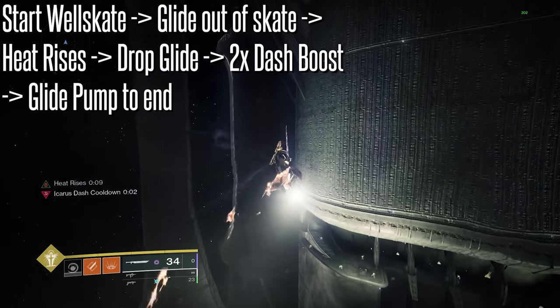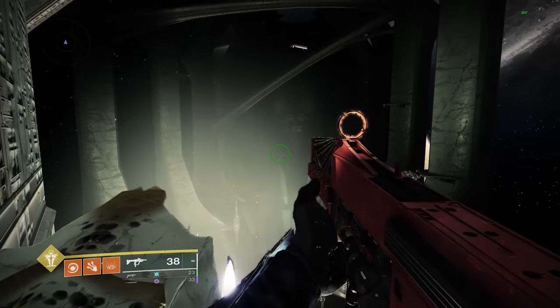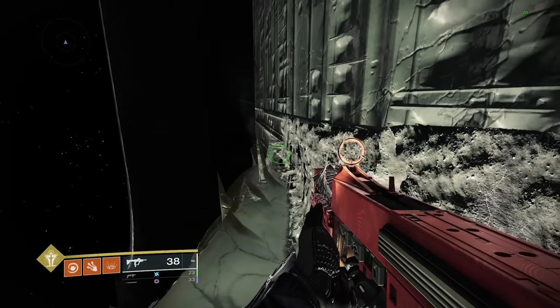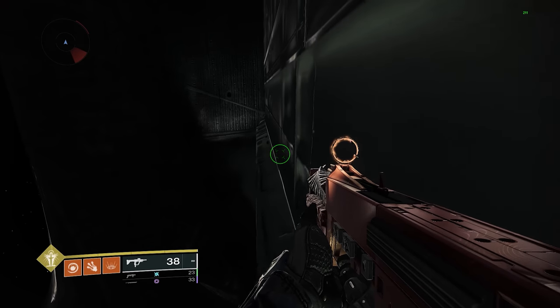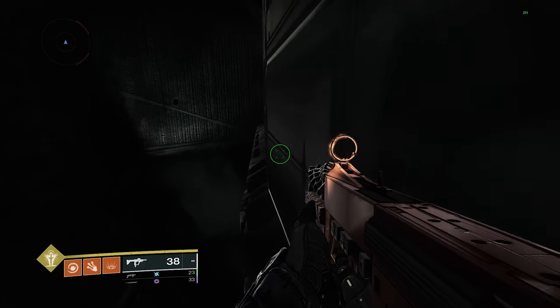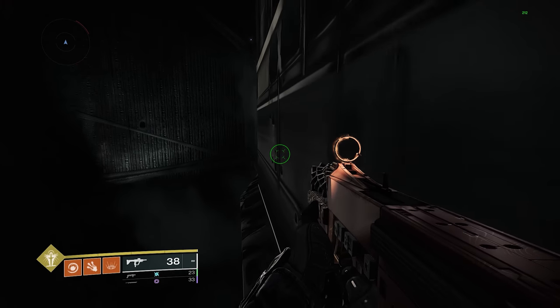Drop your Glide and pump your Glide — that's just tapping it like this. You wanna spend less time in your active Glide than you do free-falling. This is because you'll lose a lot of momentum if you don't do that, and obviously you're not gonna make that gap.